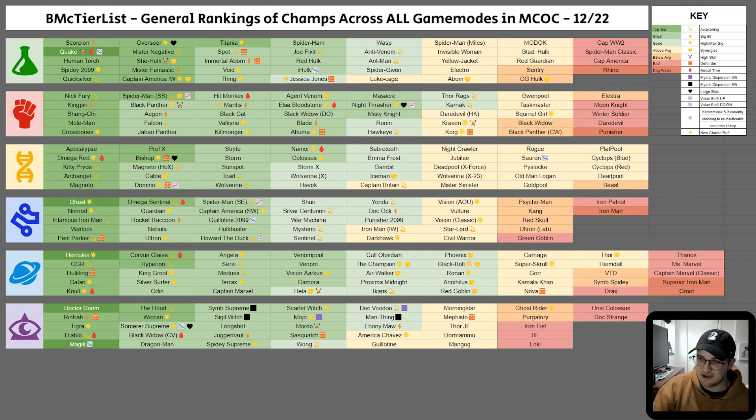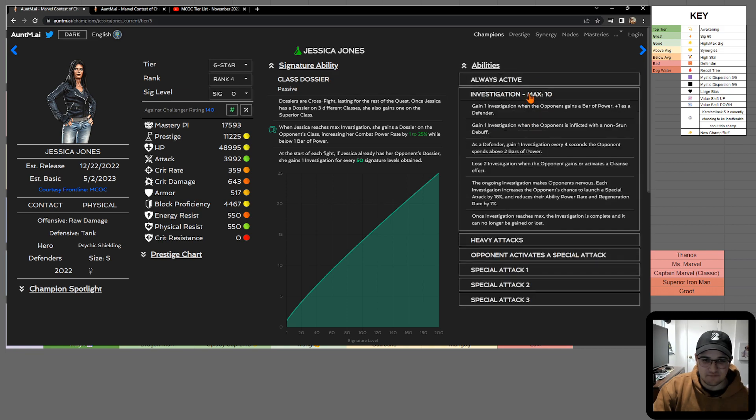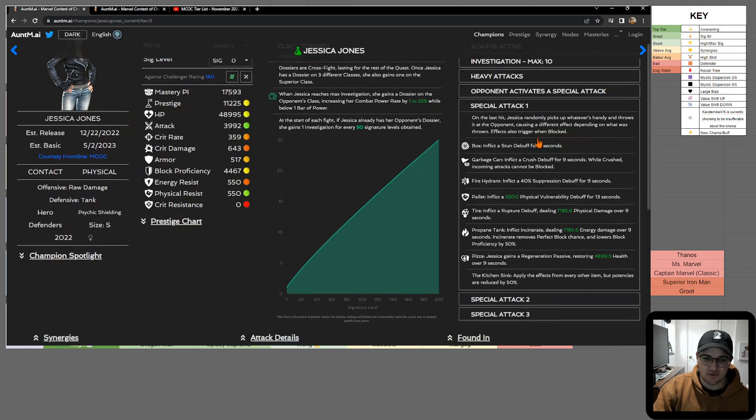Next up we have Jessica Jones. She's placed under She-Hulk and above The Wasp — I think she's tied with Wasp, Ant-Man, Anti-Venom, and Spider-Gwen. I just don't see her being completely useful right now, and we also don't know if she's coming out as a 5-star or 6-star anytime soon. As a defender she can be kind of annoying if you let her defensive kit flourish. Her loop is essentially just throwing the special 1 as many times as possible with a bunch of unique objects: the box, garbage can, fire hydrant, pallet, tire, propane tank, pizza, kitchen sink — the kitchen sink's the best one.